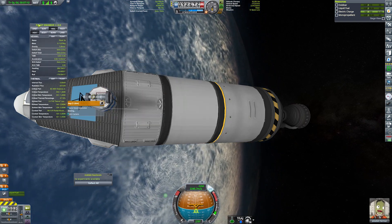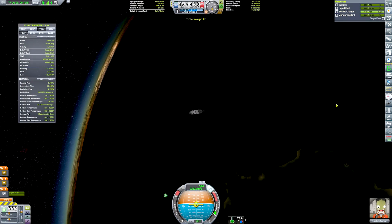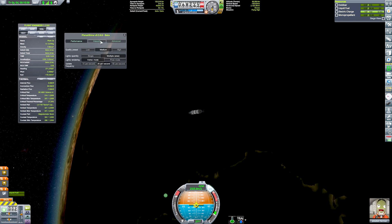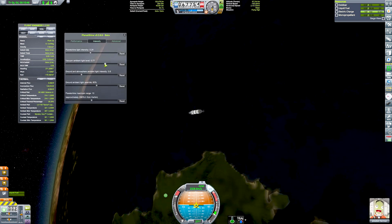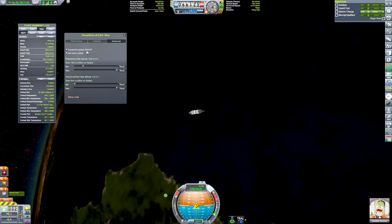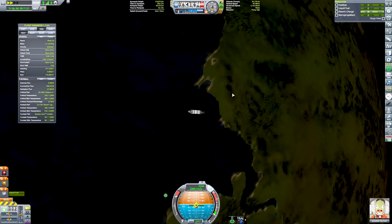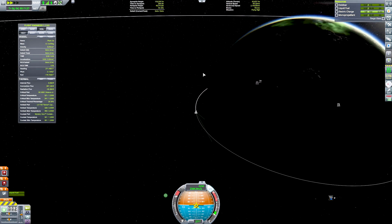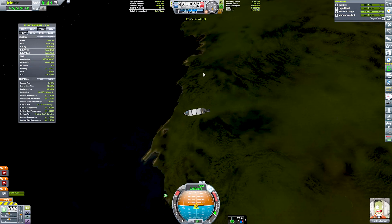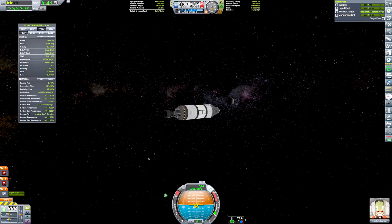Jeb can enjoy the view and bask in the glory of being the first Kerbal in orbit, and then I'll quickly tweak some Planet Shine settings to improve the lighting conditions in orbit. If you haven't heard of it, Planet Shine is a visual mod that lets planets and moons reflect their coloured light onto your vessel. Its default ambient light in space is actually very dark, which while realistic, doesn't make very good videos.